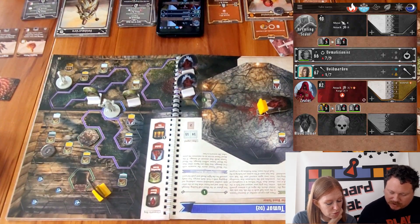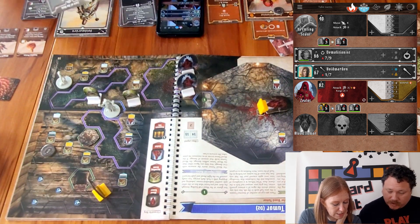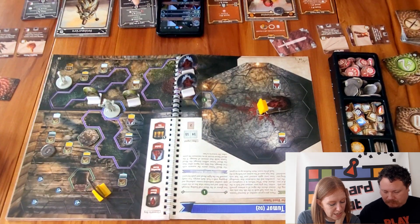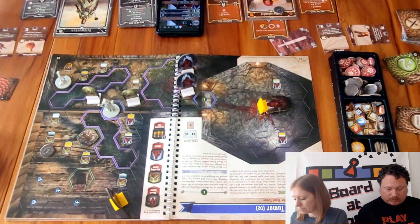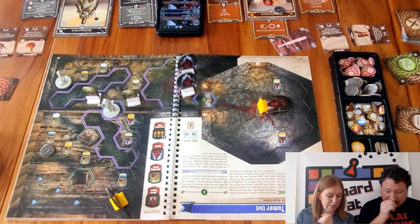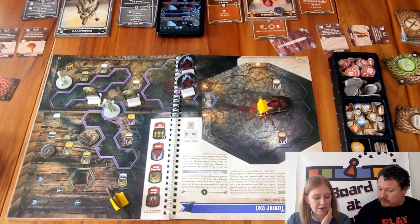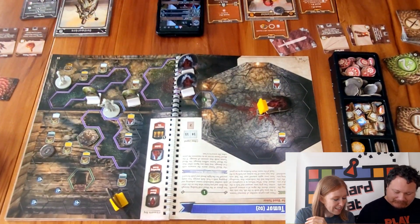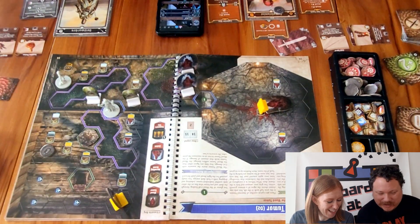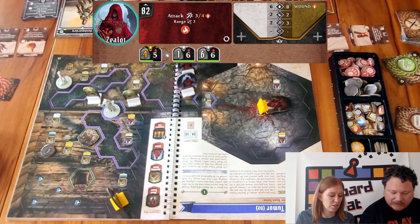Sarah uses the darkness to move two extra hexes and gain experience. The zealots attack at range three but none are in range — they just create fire. End of round five.